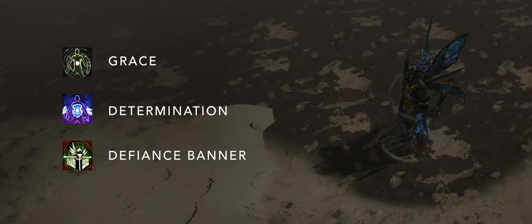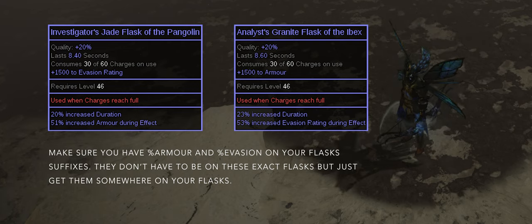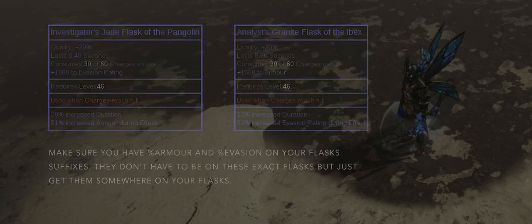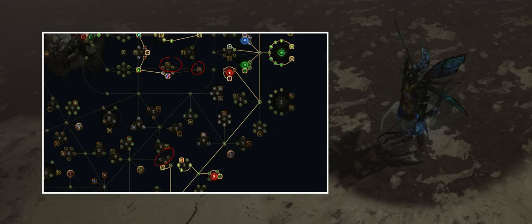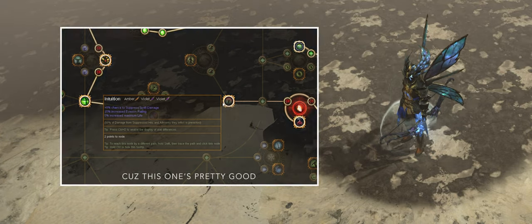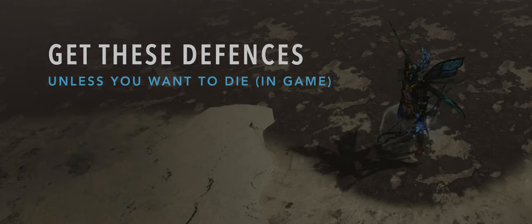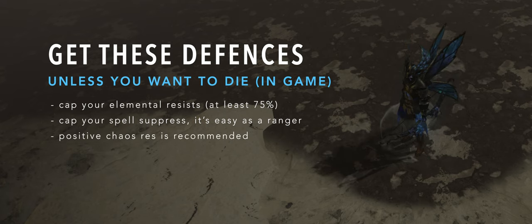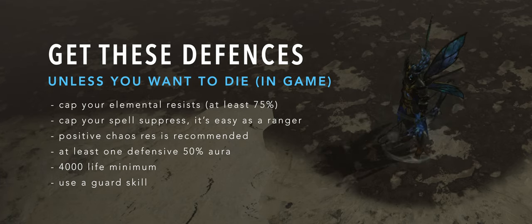We're scaling armor and evasion with our auras and flasks. We don't get insane amounts, but it's enough to never really die in maps. You also want to eventually cap your spell suppression so you don't randomly die to an ice nova box or bearers. I'm doing it with 29% on gear and the rest on the tree. There's plenty of suppression nearby that I didn't need to spec into, so feel free to take some more if you don't have enough on your items. Try to get at least 21% on gear. Other than that, it's mostly life and res on my rares. The Taming gives me 35 all res, so that's pretty helpful. Make sure you have at least 75% fire, cold, and lightning resistances, and generally aim for positive chaos res.